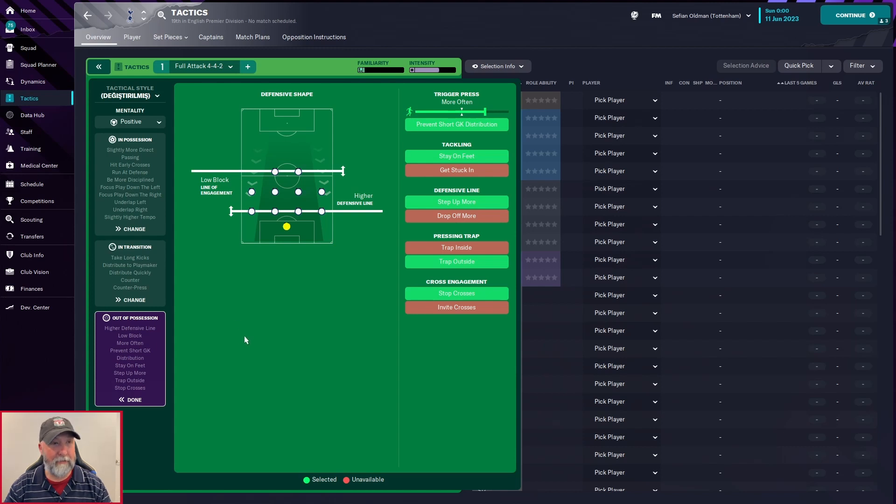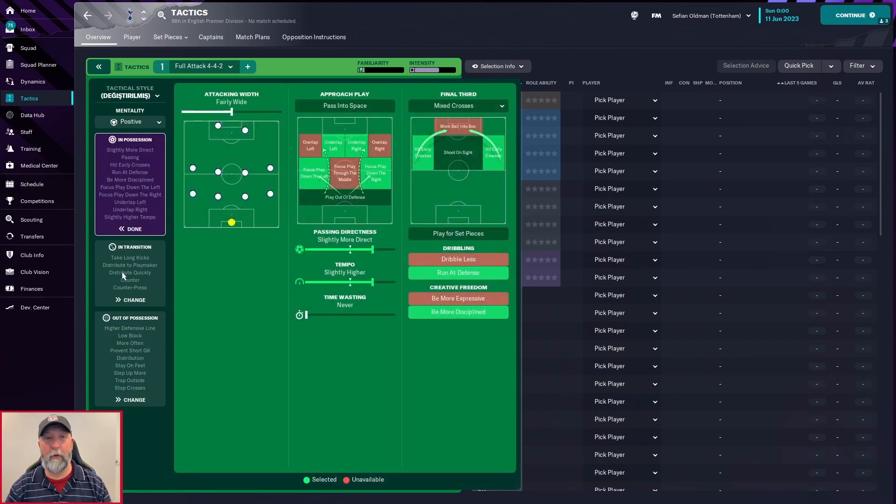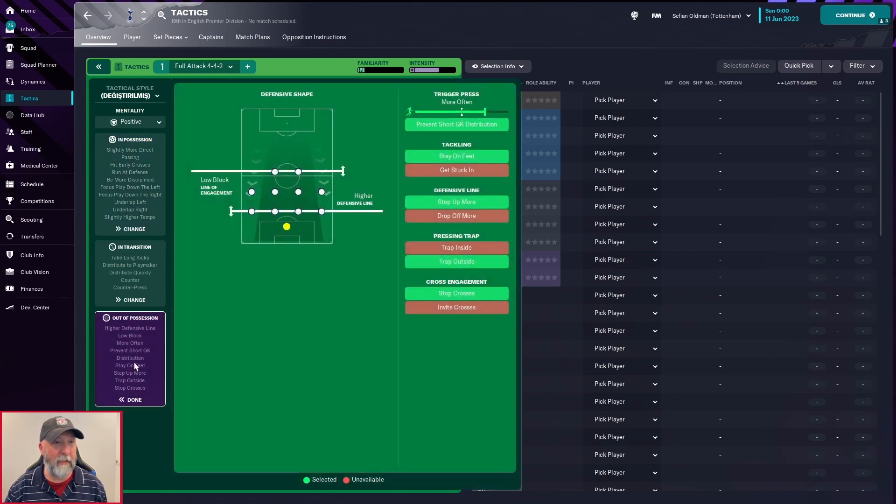I was thinking maybe this is for a lower league, Championship, League One or Two tactic, but there are so many instructions here I don't think so. From what I've read over the years, the more instructions you have, the worse it becomes the lower down the ranks you are. A lower league tactic isn't going to have all this — it's going to have just a handful of instructions and that's it.